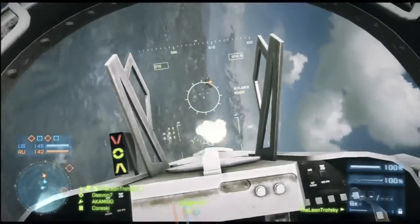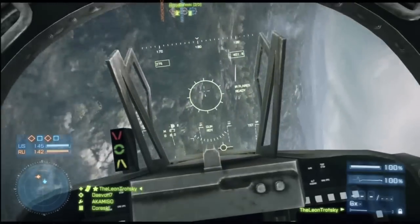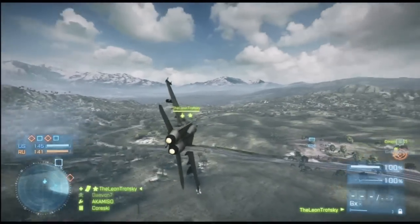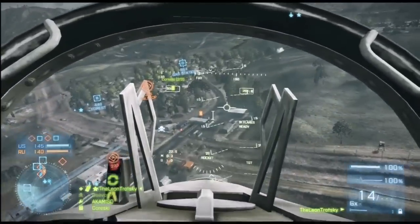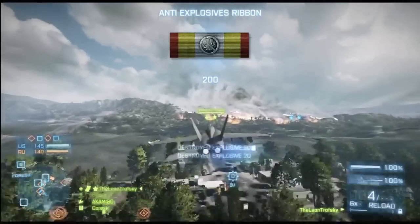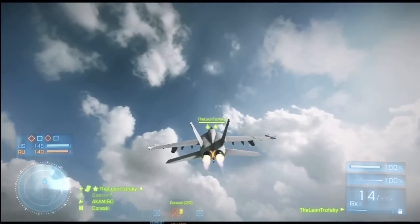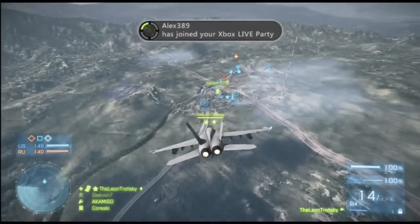Another big tip: if you're having a really hard time unlocking stuff for the jets, this is kind of a glitch but it does work. Spawn in the game on one of the big jet maps — Conquest. Spawn with AT mines, go run and throw a ton of AT mines down, then get into a jet. If you're in the jet and somebody runs over those AT mines and gets killed, you get the points while in the jet. It's kind of weird, but if you're having a hard time unlocking flares or heat-to-air missiles and need a couple hundred points, go try that out. It's kind of cheap, but if you're desperate for some flares, it does work.